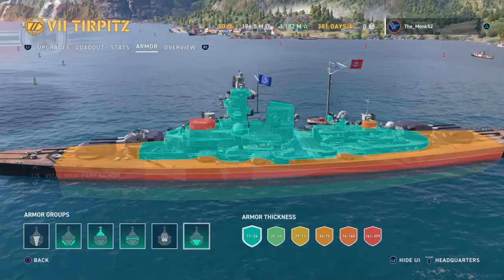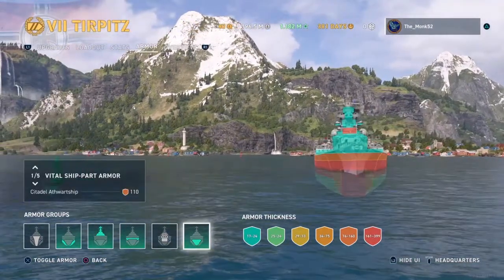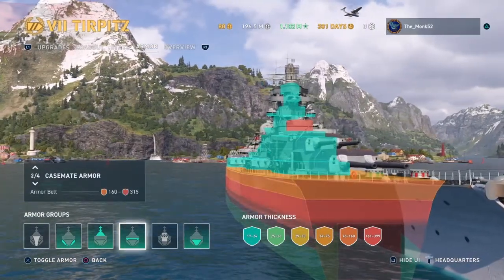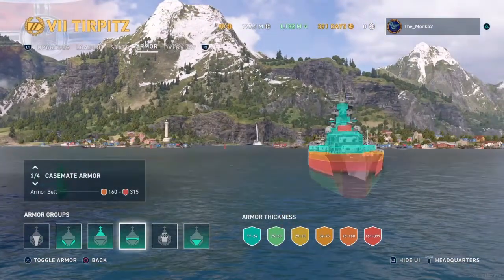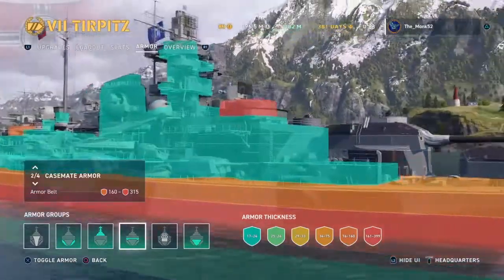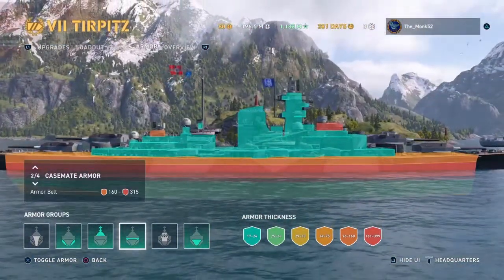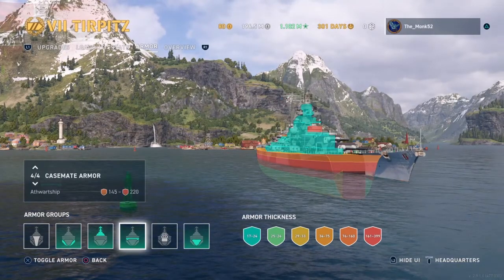Citadels are the guns and this part here — the citadel. If I take this off and put it on, you can see it here. The turtleback armor scheme is when the casemate armor — stuff attached to the citadel — is covering the citadel like a cloak or directed veil. See how it covers below the waterline here? This is to prevent close-range shots from punishing through your citadel.